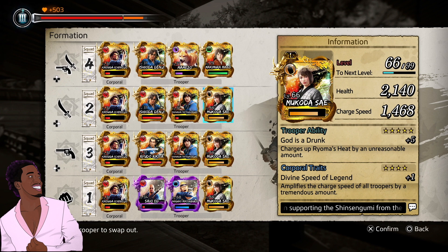You'll see why when I show you the gameplay after I finish discussing this. Last but not least, this beautiful young lady right here — Makoda. Her trooper ability, God is a Drunk, charges up heat by an unreasonable amount. Heat, in my opinion, is the most important ability in the game — the ability to gain heat. You have items that can give you heat, but she charges you from about zero to four in one shot.